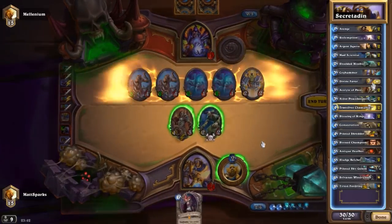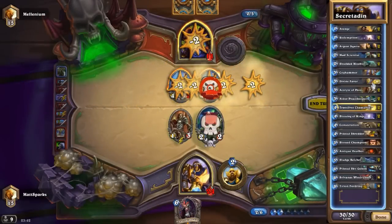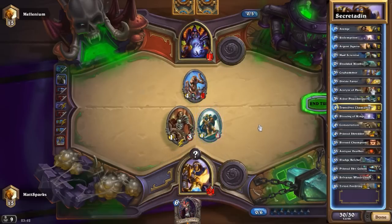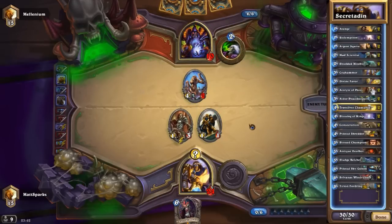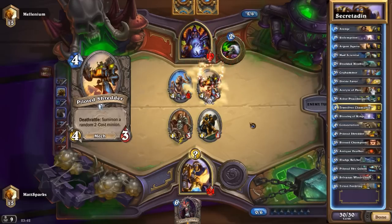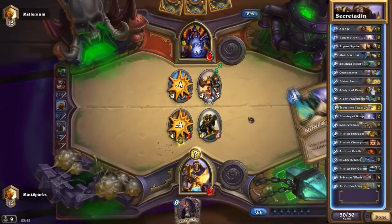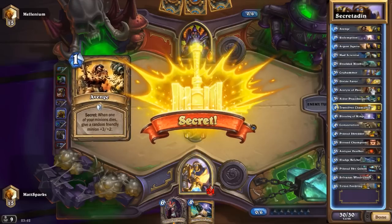We have one Divine Favour, because there's not a huge amount of card draw in this deck. It's great against handlocks and stuff. And then there's the Acolyte of Pain. If you can combo this with either of your secrets, this can be potentially great value. Getting an Avenge on the Acolyte of Pain makes it a 4/6, which means lots of potential card draw, which is great. And obviously if it comes back to life with 1 health from Redemption, then that's an extra card you're going to get, so that's not too bad either.